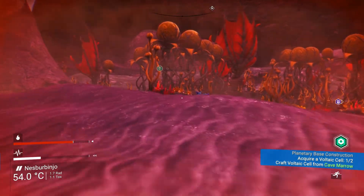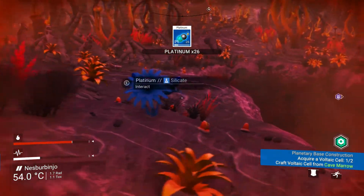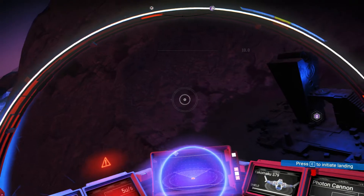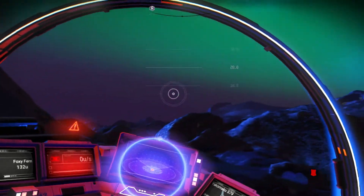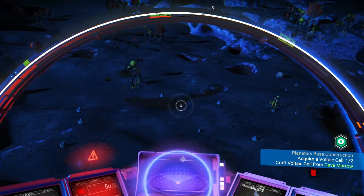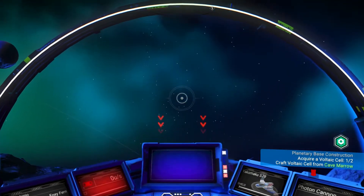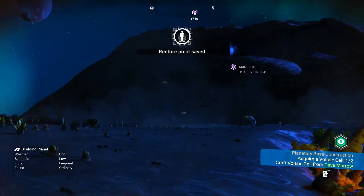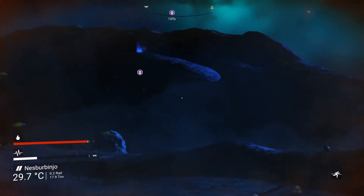On to our monolith. I guess we'll just keep flying around checking out these points of interest to see what we can find. It looks like we're not gonna be able to land here — we're gonna have to go a little bit away and climb up to the monolith. That's up way higher than I thought. I hope we can actually get up here with our jetpack.